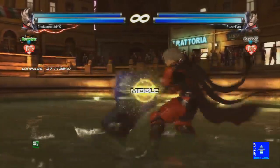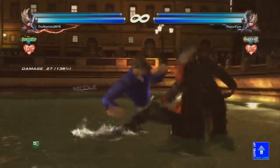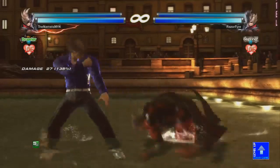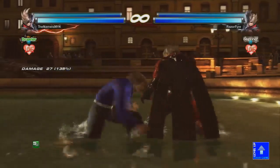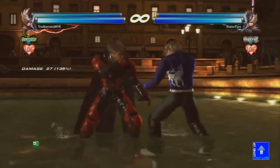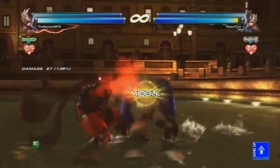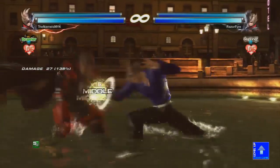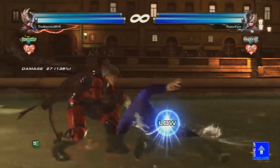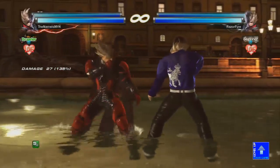The next option he has is Silent Entry 3 — a mid launcher on normal hit, and it's tag bufferable. The most useful part is doing it after while-standing-1 or forward-forward-2. And the last move is Silent Entry 2 — you can get a guaranteed down-1-plus-2 after it hits. It is launch-punishable on block, and it is low, but it does hit grounded.